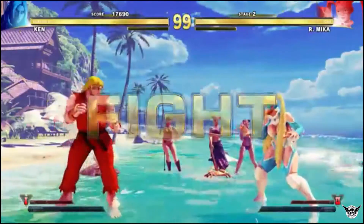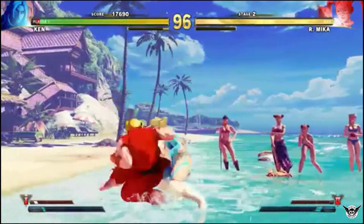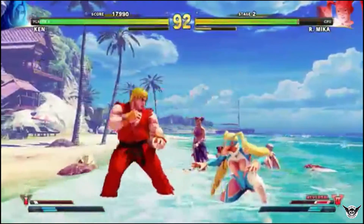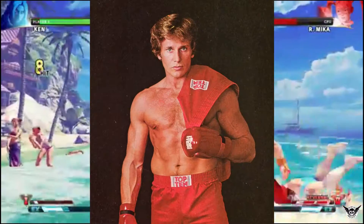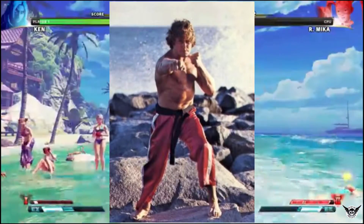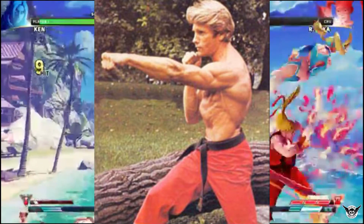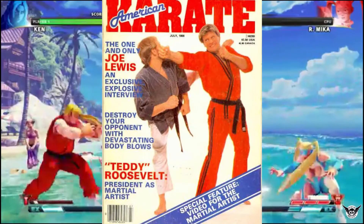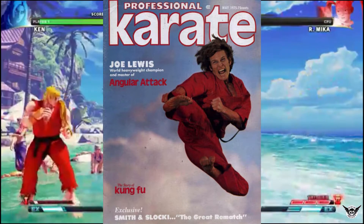Ken made his debut as the second playable character in the original Street Fighter. Ken is an American martial artist who is most commonly seen with blonde hair and his trademark red karate gi. His design is most likely inspired by American martial artist and actor Joe Lewis. Lewis became famous for his accomplishments in martial arts during the 1960s, winning numerous tournaments and appearing on the cover of a number of martial arts magazines. Not only was Lewis blonde and American, he would often sport a red gi similar to the ones worn by Ken.